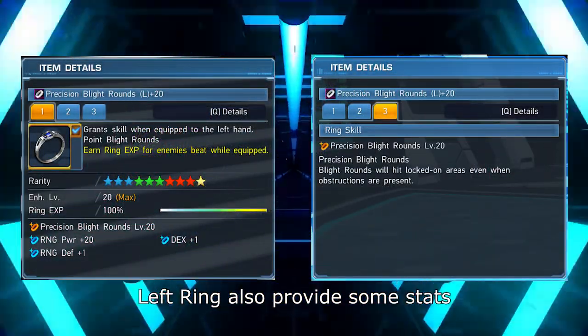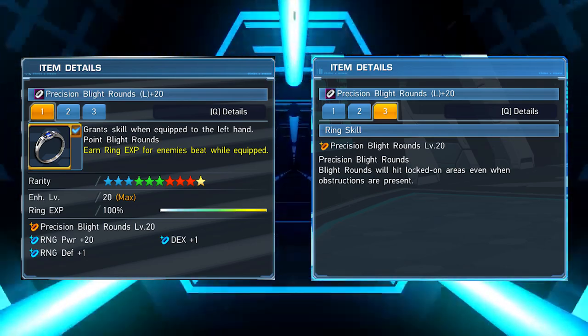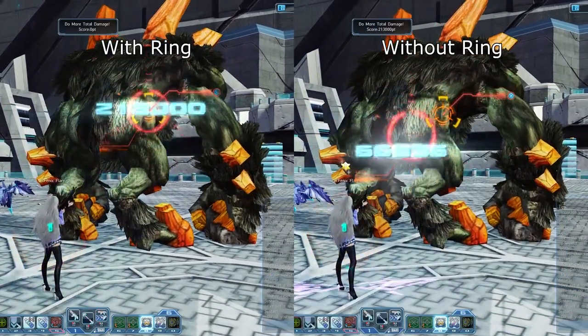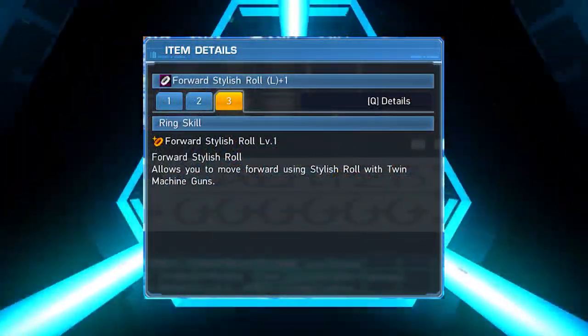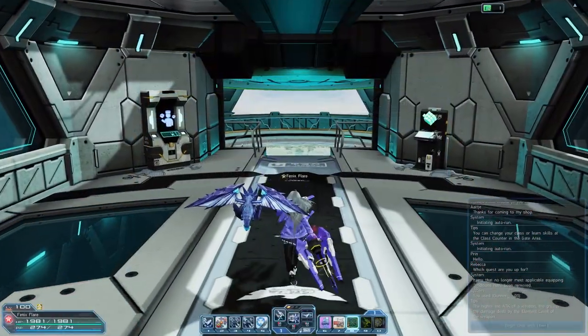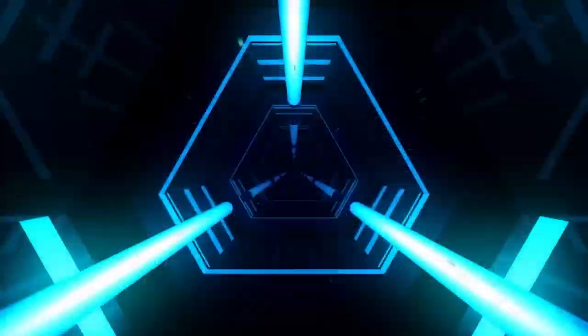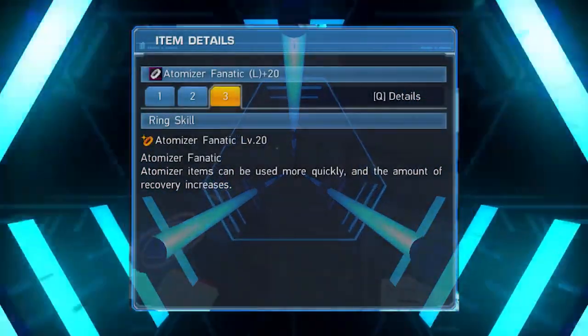Left rings usually provide skills that change or enhance the abilities of a particular class. For example, Ranger's Precision Blight Rounds left ring will make your Blight Rounds always land on target as long as you lock onto the part, and Gunner's Forward Stylish Roll left ring enables the use of frontal stylish roll, which cannot be used by default unlike in NGS. Though, there are some generic left rings that can be used by everyone, such as Atomizer Fanatic.